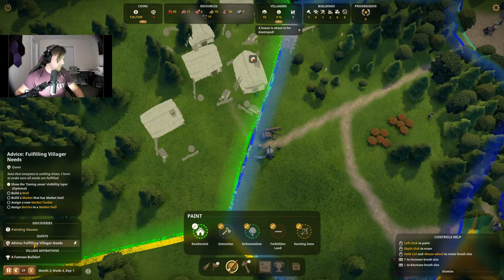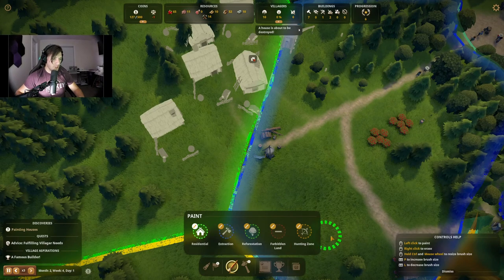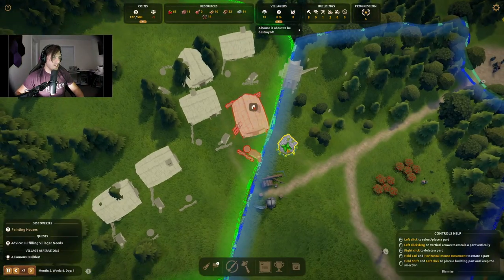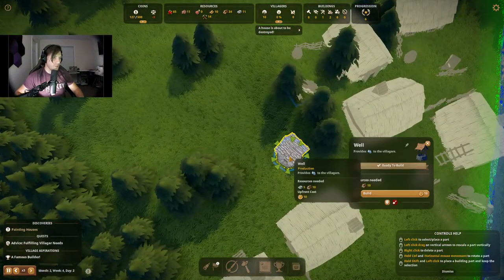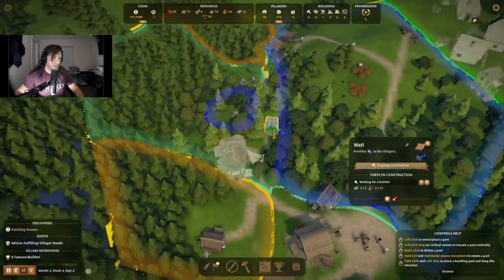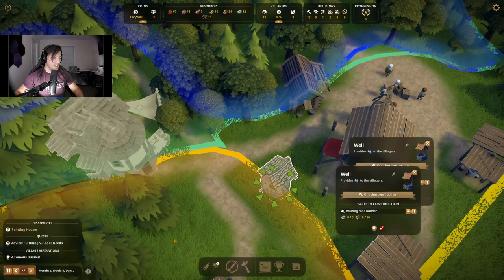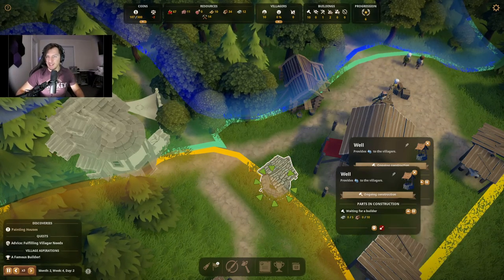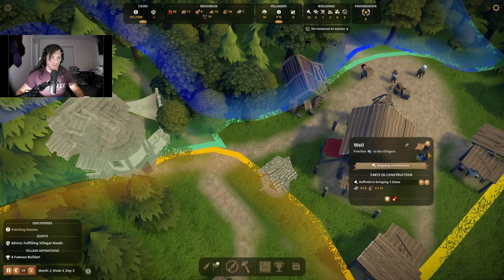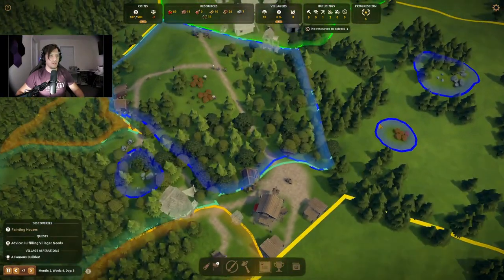Perfect. Build a well, build a market, assign a new market tender, assign berries to a market stall — yeah, we can do all that. But first off, we need some stuff here. Before we get too far, we'll build the well here. And I also want to build one over here by the granary. Because if I remember correctly — now this could be a different game, this is always a possibility — I believe the well provides water to villagers. I think it also does provide some kind of firefighting ability.